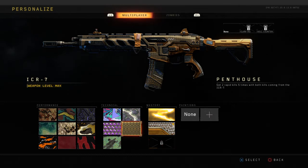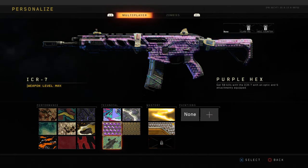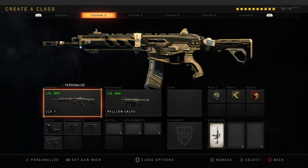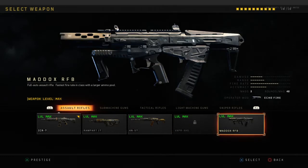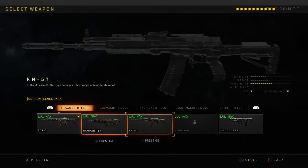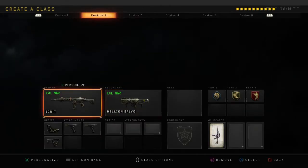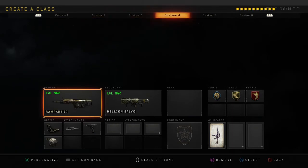For rapid kills, try spawn trapping — it's super easy in Hardcore. You can shoot two bullets and get it, or shoot ten bullets total. The five bloodthirsties can be camped if you're having trouble, but they'll come naturally in Hardcore while doing the other challenges. That'll get you Gold for the ICR. The same goals apply for the Rampart, KN, Vapor, and Maddox — the Maddox is super nice in Hardcore. The KN has a bit of kick but attachments help.